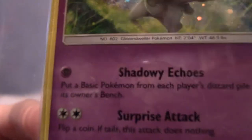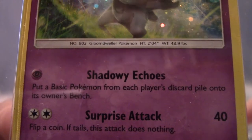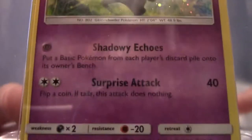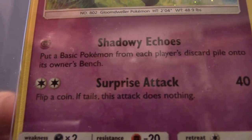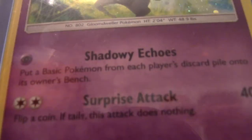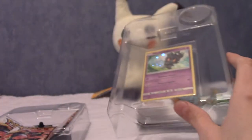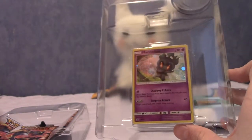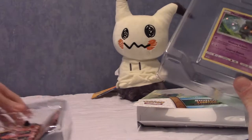So, 70 HP — that's pretty decent. Shadowy Echoes is kind of interesting, but it's not particularly an overpowered move. And Surprise Attack is arguably a little bit useless. Playable in that you can play it — they are correct — but I definitely wouldn't put that in a deck, unless you really wanted to show your Marshadow love. I'm sure there are Marshadow cards in other sets, though.